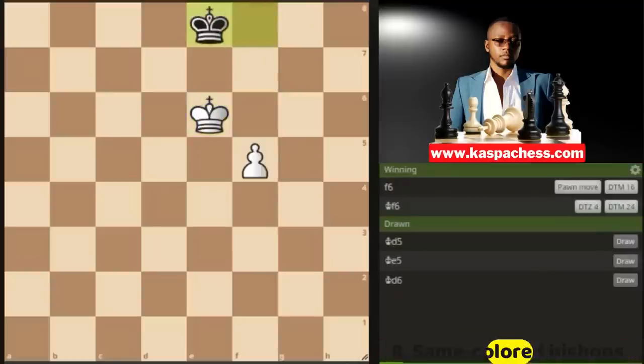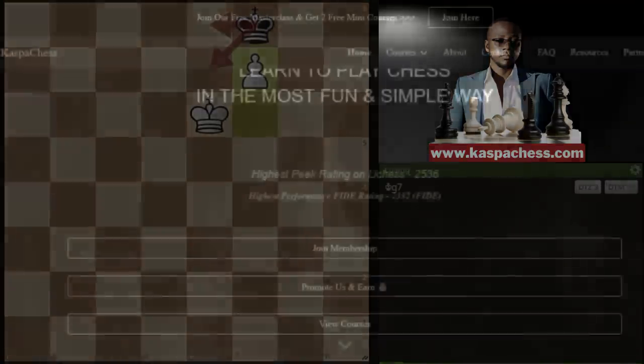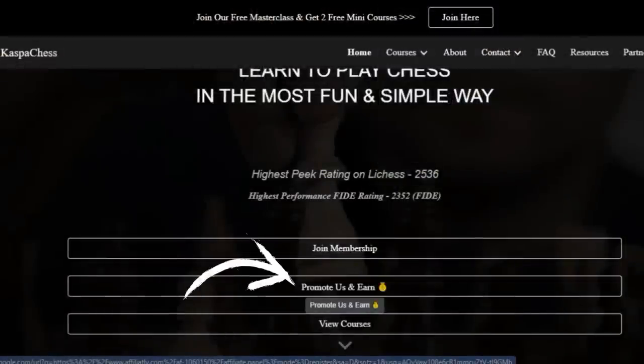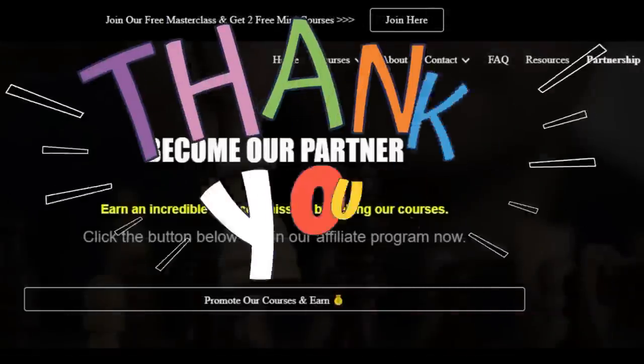For example, king e8 and you go pawn to f6 — this is clearly winning because black's king is in opposition. You can head to my website www.casperchess.com and become my partner or simply join through the link in the comment section below, where you can help me promote my courses and earn some commission. All it takes is to register for my affiliate program, promote the courses, and earn some passive income.